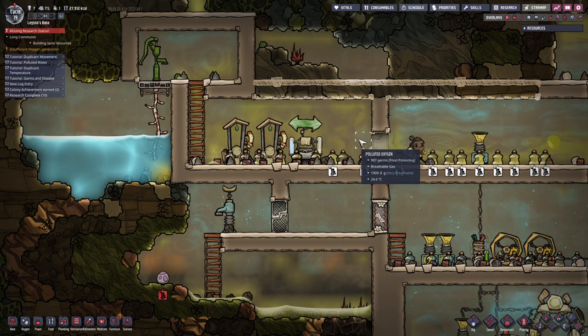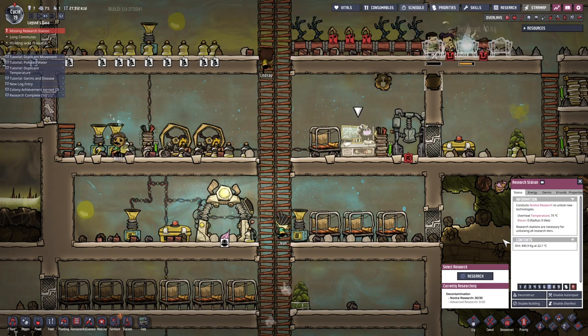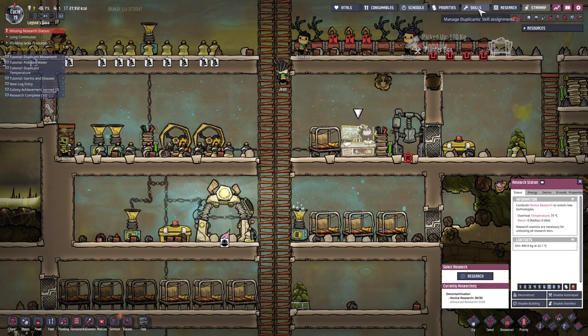I want to put some more farming down. It's not good yet. Farming - planter box. I'm just going to slap down another few. Those will be built when they're built, I'm fine with that. This is very polluted - I definitely need to get that diffuser. How's the diffuser coming along? No one's even here. Whose job is it to be researching? They shouldn't be doing anything else.